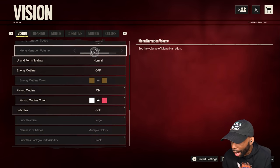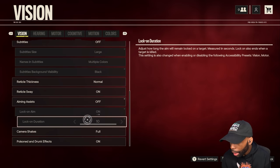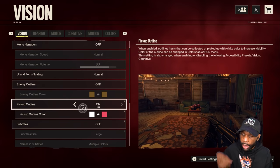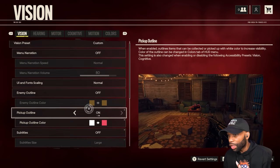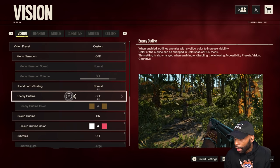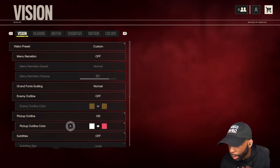I know some of y'all cheese balls turn on auto-aim and lock-on aim — whatever, mess with that all you want. The only thing I'm recommending right now is the pickup outline. If you forget to turn off some of these options, you'll have big-ass subtitles on your screen and somebody talking to you every time you move through the menu. If you want to find loot easier, turn on the pickup outline. I'm gonna leave it on for the rest of the walkthrough.